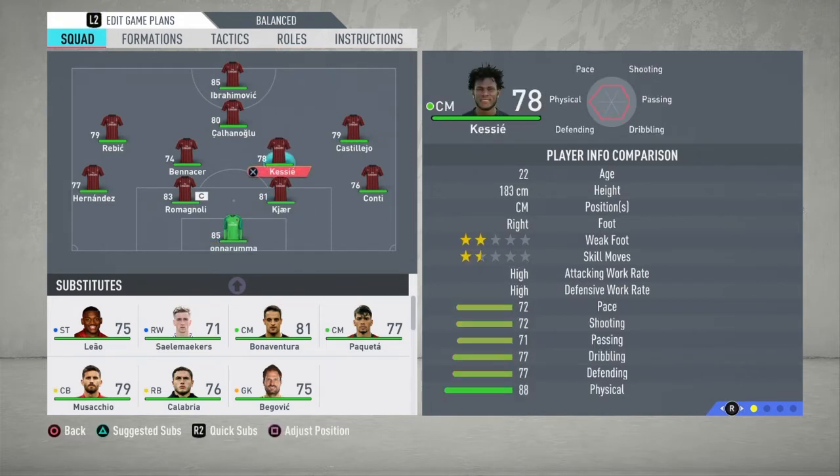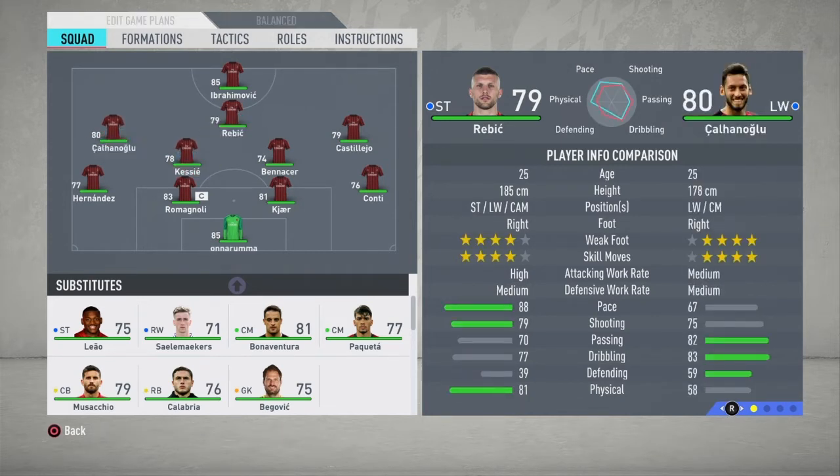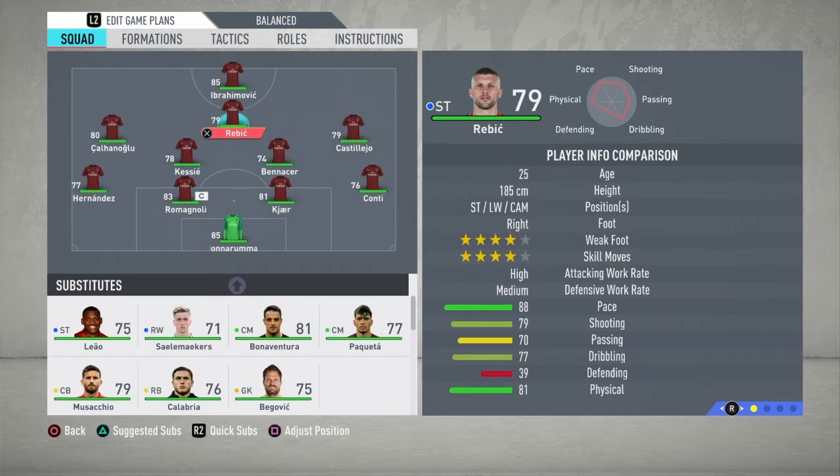First, we need a better CDM than Ben Nasser, so it's important to send Ben Nasser on a long-term loan — his potential will grow and he'll come back at around 80 or 81 rating. We also need a left winger, or we could use Saelemaekers, but it's better to buy a new winger. For striker, Rebic is on loan at AC Milan — make sure to depend on him. He's a great striker and you'll need to buy him next season, as he plays for Eintracht Frankfurt.